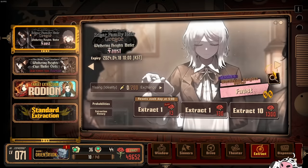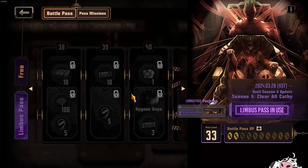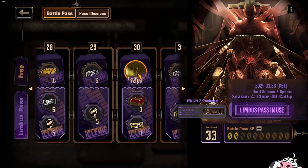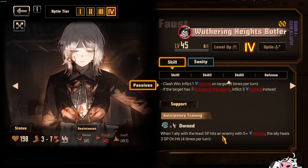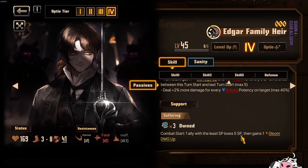Recommendation: definitely go and get these 2 characters. For the Battle Pass, the Egos are really, really good — Bygone Days is really, really strong. For Yi Sang you get a Gloom Ego off the bat, and the free Ego is Gregor's, which is supposed to be paired with Linden. Now I realize I forgot to talk about support passives. Linden: 1 ally with the least SP loses 5 SP and gains 1 Gloom damage up. Faust: when 1 ally with the least SP hits an enemy with 5 plus sinking, the ally heals 3 SP on hit — really good for sinking characters.